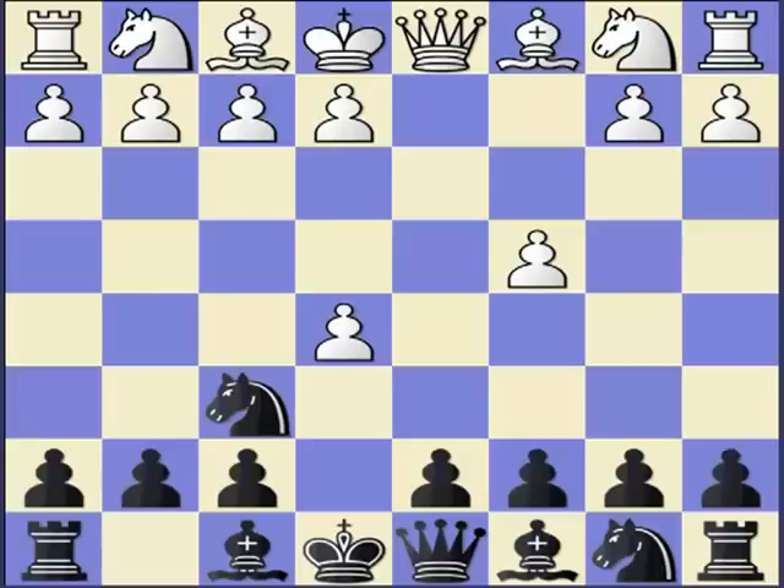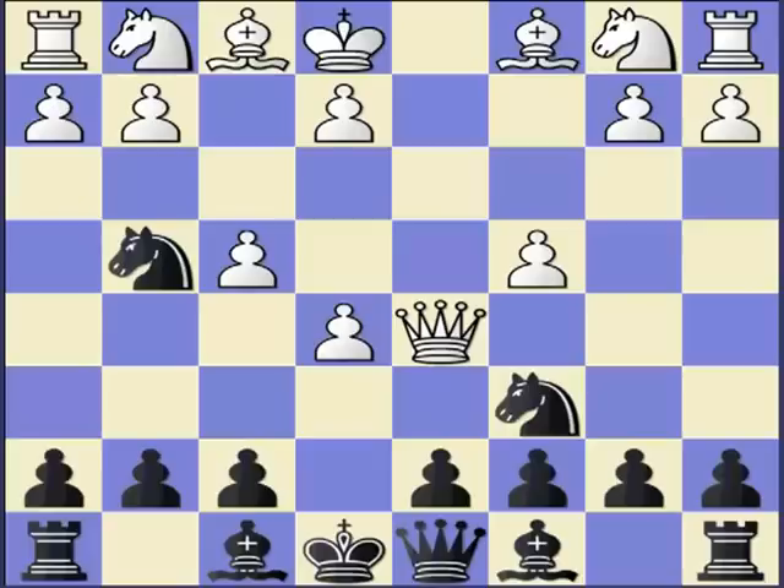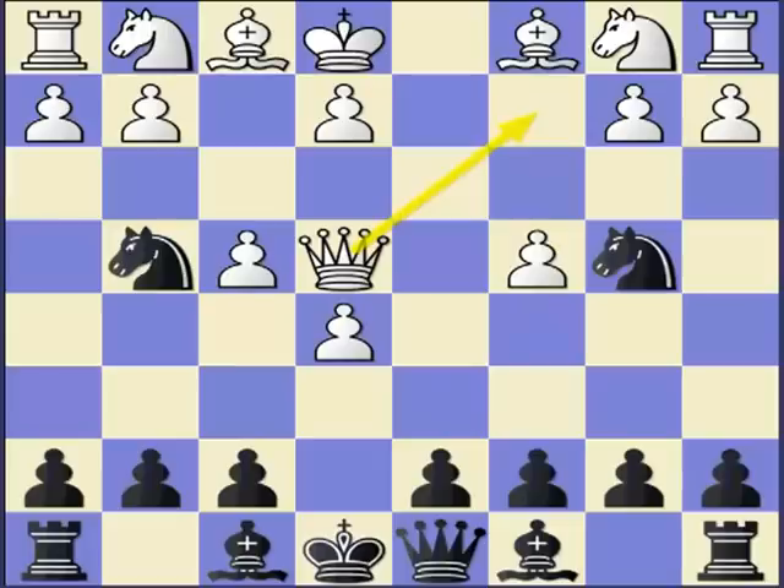The first trap we are going to discuss is in the knight g4 line, where white plays queen to d5. Moving the queen in the early stages is not good, but as a black player you should know how to exploit that. The correct move is knight c6, attacking the e-pawn. If your opponent is greedy and tries to hang on to that pawn with f4, then black has the very nice move knight to b5, gaining a tempo on the queen. If you've moved the queen outside, you don't want to put it back on d1, so most likely white will play queen to e4, controlling the c2 square.